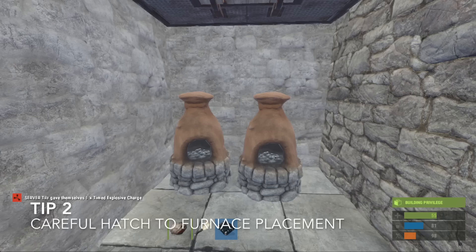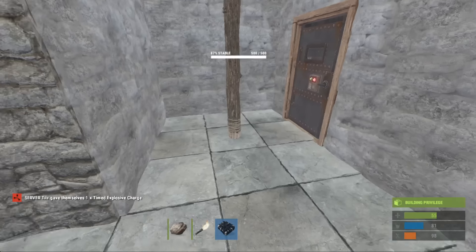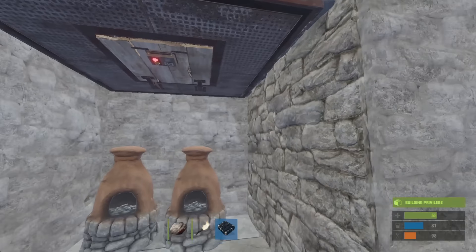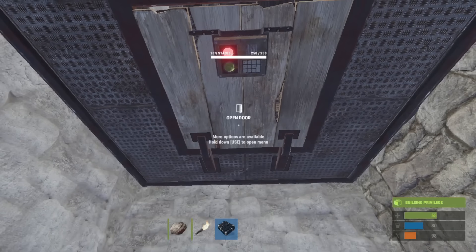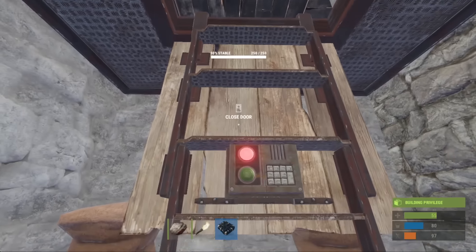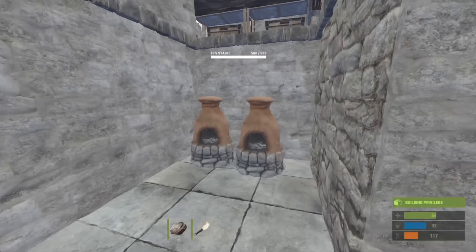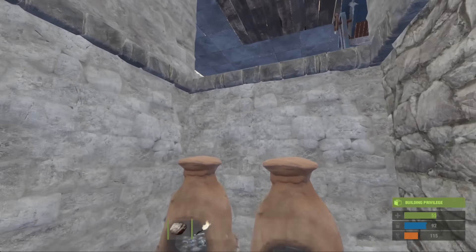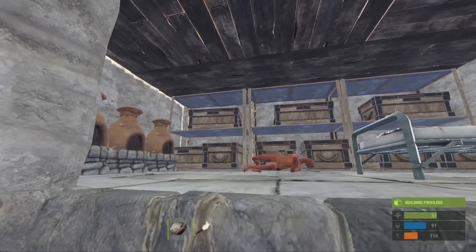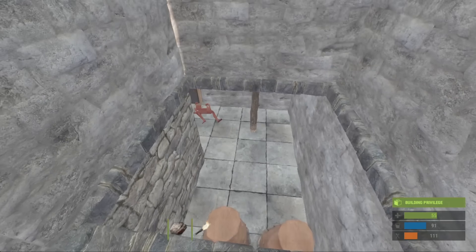It is important when you start out in Rust, when you're making your little small base to then get bigger, that you do not place furnaces underneath the ladder hatch. The hatch is still usable; however, when the hatch is destroyed, raiders will be able to climb on top of the furnaces and jump straight into your loot room. This can cause you many problems and makes the hatch pretty much redundant.